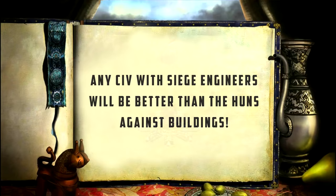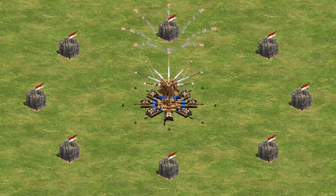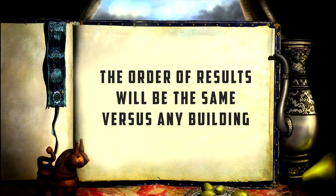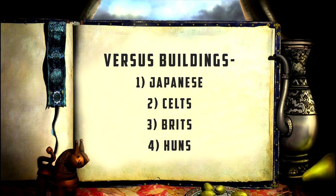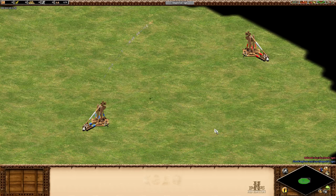I decided repeating this experiment with keeps wasn't necessary, since we already determined all civilizations have a fixed accuracy of 80% versus buildings of two square tiles or less. The Huns' 35% accuracy bonus won't affect the outcome — the results mirror the castle test. This leads me to conclude that the Japanese have the best trebuchets for attacking buildings: highest damage output due to faster firing, and since they can also pack and unpack faster, they get an edge when deploying trebuchets in the first place.